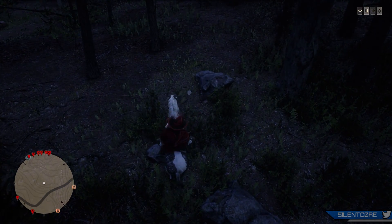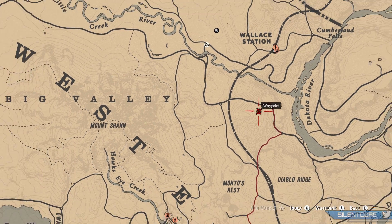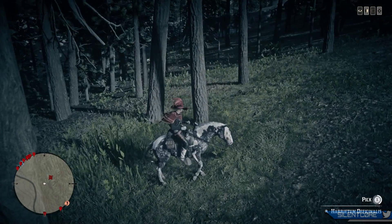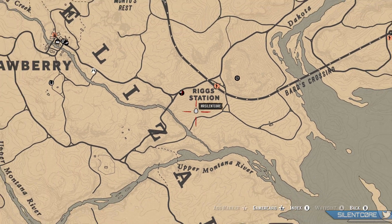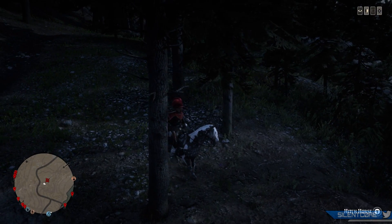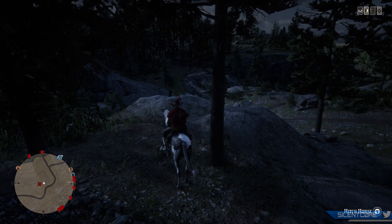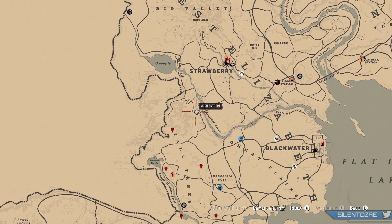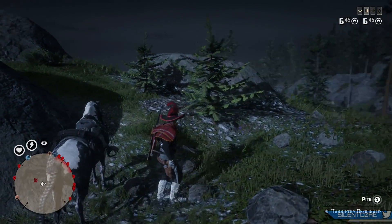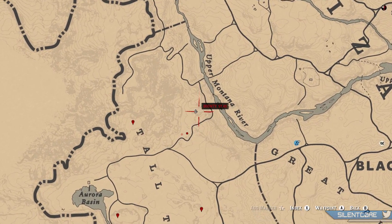The second herb is located below Wallace Station and above Diablo Ridge. Number three was picked up just below Riggs Station. Number four is just above Tall Trees, located to the left of the word 'Upper' in Upper Montana River. And number five is located very close to that — just left of the word 'Montana' in Upper Montana River. There are quite a few more locations if you're elsewhere on the map.